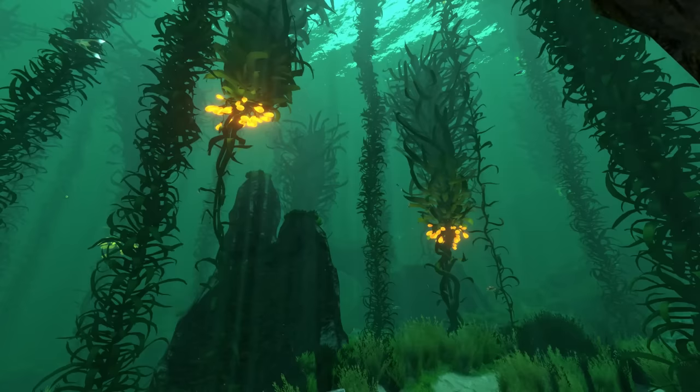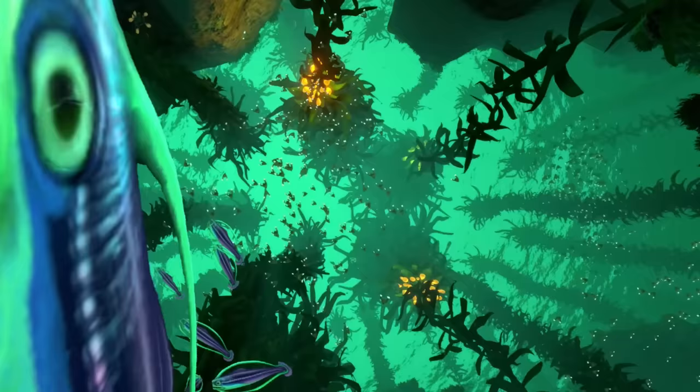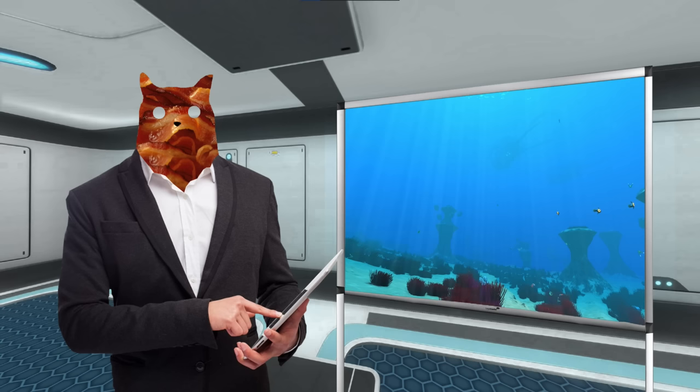The kelp forest — truly a gorgeous biome to navigate, and also quite a scary one if you're just starting out. That's mostly thanks to stalkers, that, contrary to popular belief, won't really stalk you that much. They will take your stuff, though. So: chill biome, good resources, close to the surface, slight spooks. D tier.